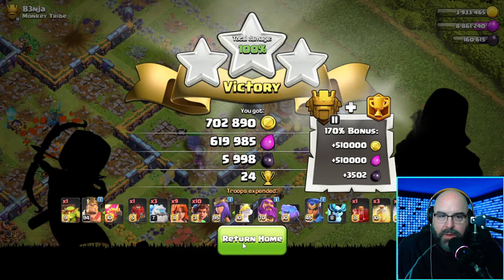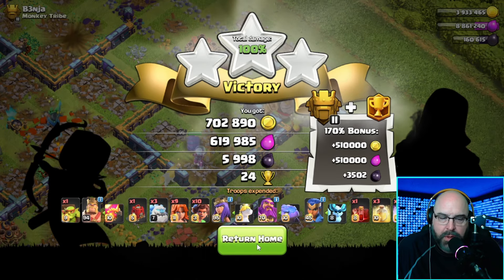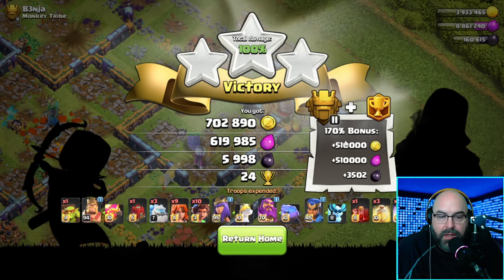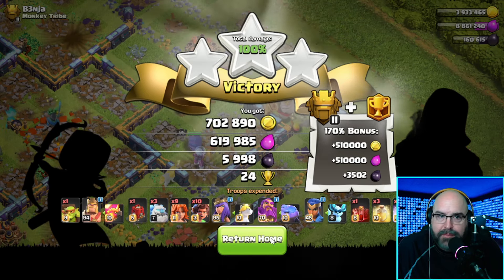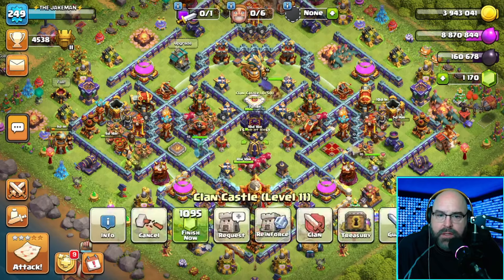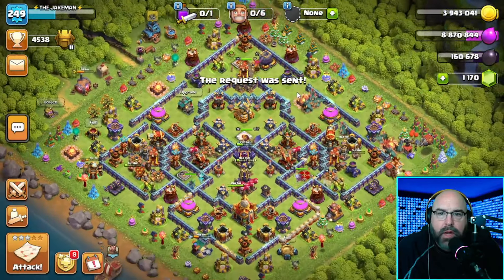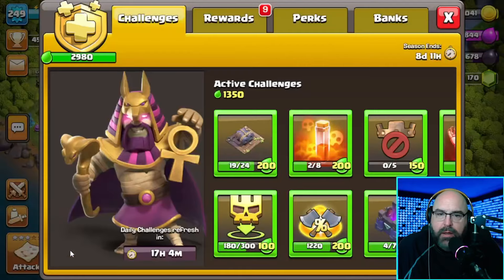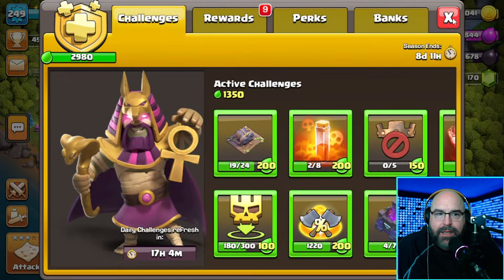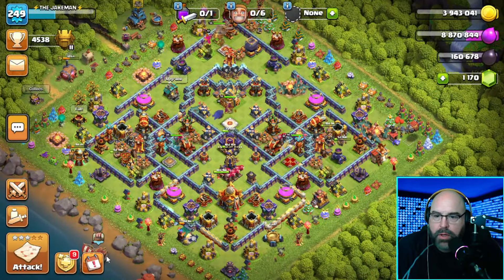That wasn't too bad! Look at this streak bonus right here. This is a new thing I wanted to take a look at. I got a 170 bonus off my normal league loot, and I'm in Titan 2. Let's get requested. I didn't do the overgrow spell exactly the way I wanted but it worked out. Let's check our banks - gold pass looks really good, eight days left, and we've got some clan games to work on as well.